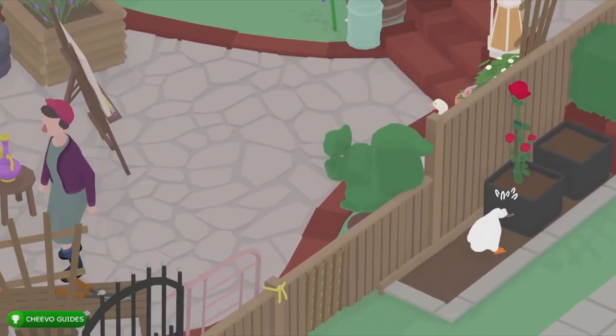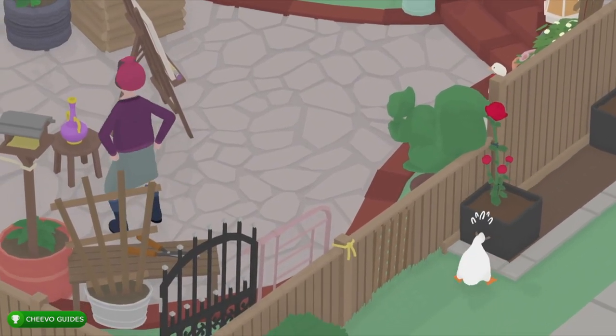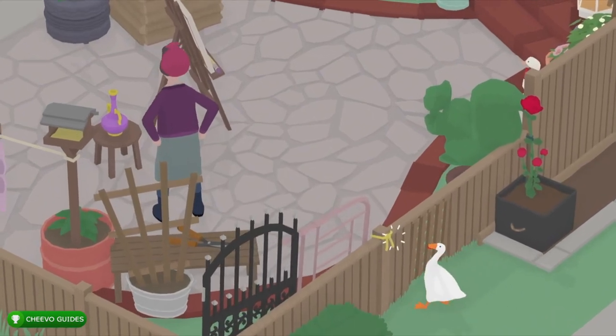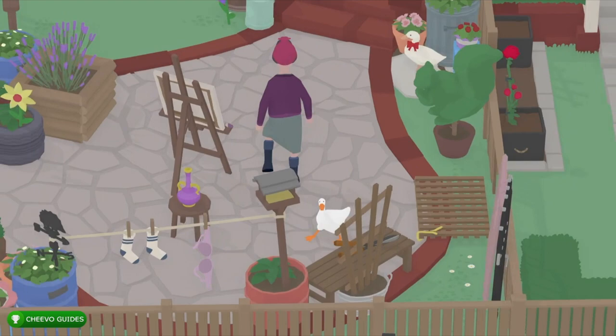Next we want to go ahead and drag this rose behind this squirrel-looking plant. After that we can go ahead and untie this little yellow rope right here to break down the fence.